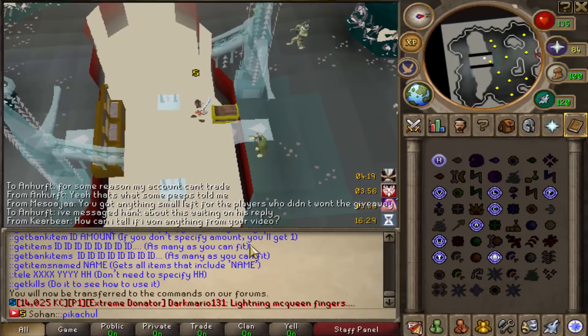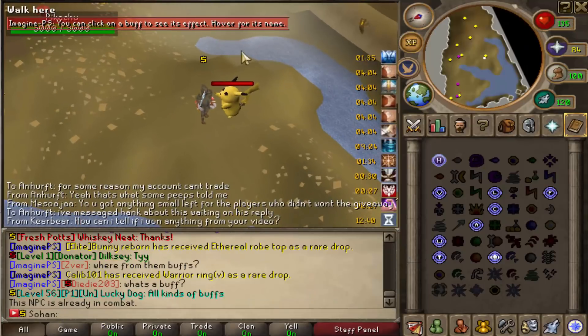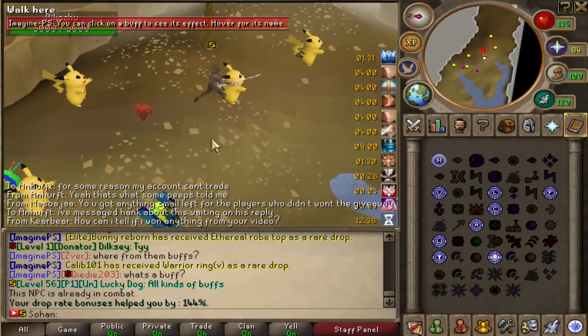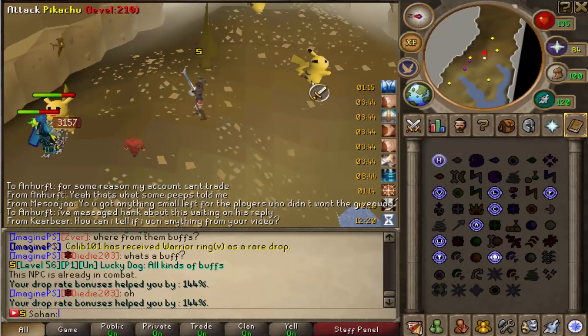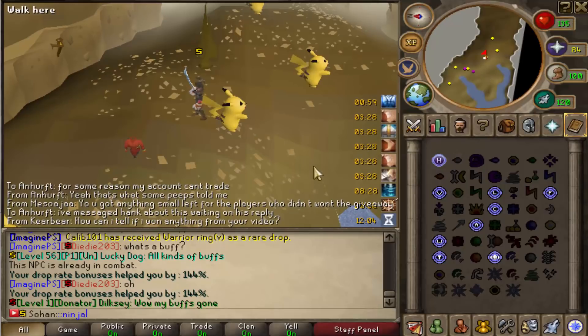Once you get some decent armor and weapons, head over to Pikachus by typing ::pikachu, and you'll teleport straight there. Kill these Pikachus — they're relatively easy and can't do much damage to you. They have a rare chance of dropping the Pikachu pet, which gives a 10% increase in drop rate bonus. This makes it a lot easier to farm for rarer armor, and although the pet drop is rare, it's very much worth it in the end.